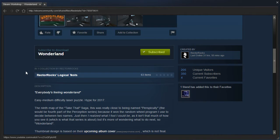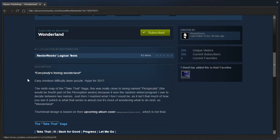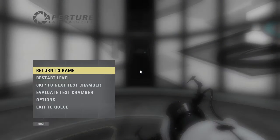Alright, let's read the description. Everybody's Feeling Wonderland. Easy to medium difficulty laser puzzle. Hype for 2017. The ninth map of the Take That Saga — this was really close to being named Perspicuity, the fourth part of the Perception series, because it won the random wheel program I used to decide between two names. But then I realized what a fool I could be, as it isn't really about how you see it — which is what that series is about — but it's more of wondering what to do next. So, Wonderland! Thumbnail design is based on their upcoming album cover, which is not final. Alright, let's get started!